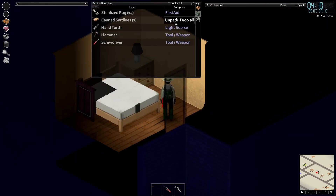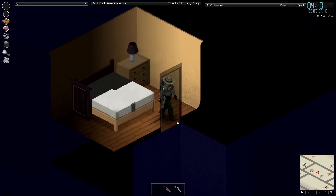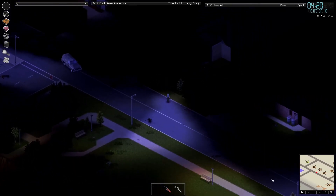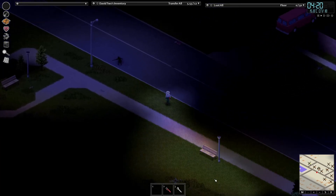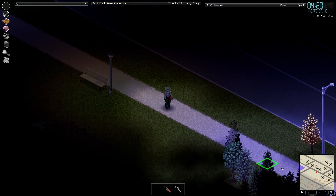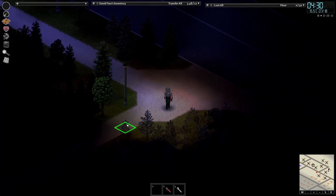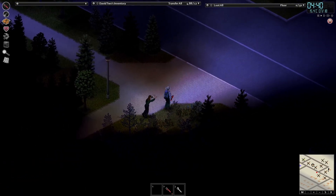What do we have here in the way of weapons? Nothing exciting. What we're going to do is just rest for a couple of hours to get the sun out. I'll set the alarm — actually I won't bother, we're just going to go out and explore. Let's get the flashlight out. According to our map we've been in a lot of these houses around here. On the other side of this park there will be some houses we want to have a look at.